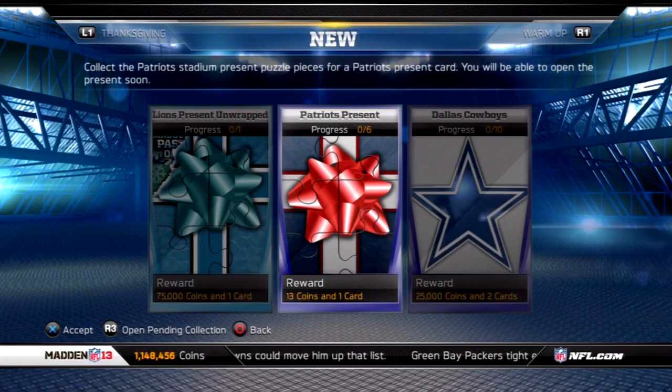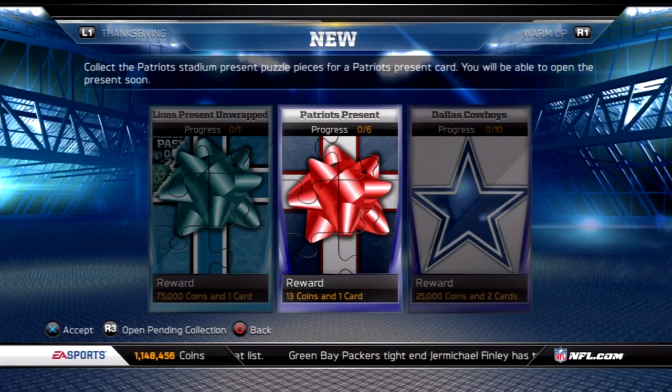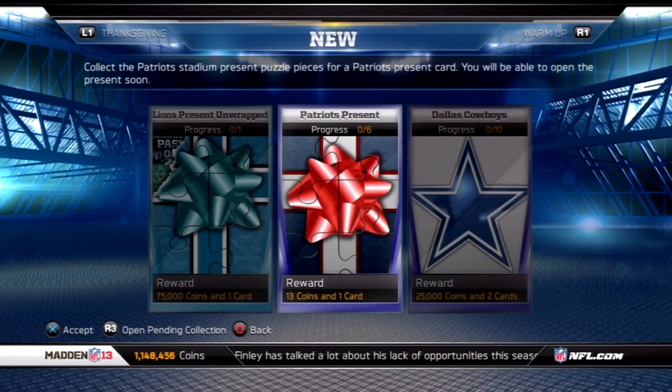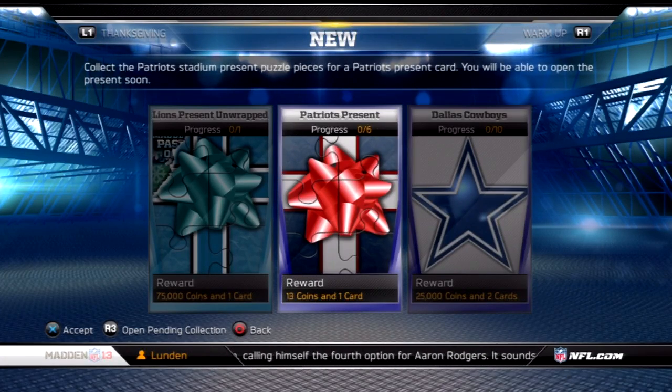The reason you haven't seen me opening packs trying to get these yet is because I'm trying to hold off until there are more of these live in packs at one time. That way I'm not just blowing coins trying to get some that are hard to come by. I want to do it when the fantasy cards drop this week, so I can try to get all of them at one time and not waste as many coins. Because that's how you go broke on this game.